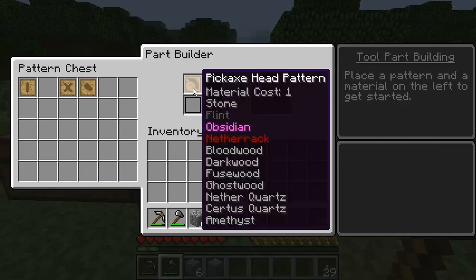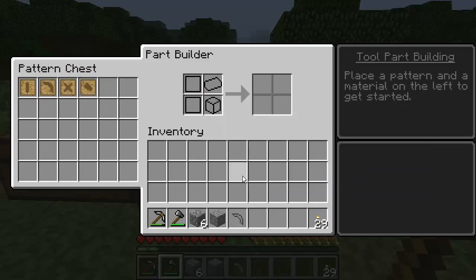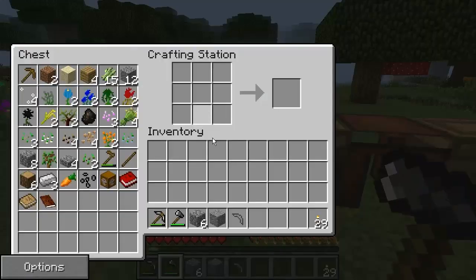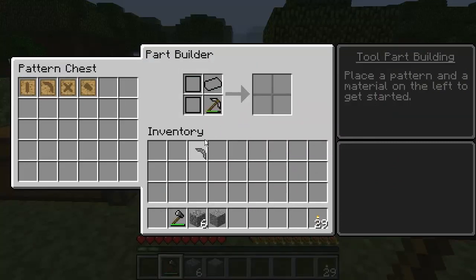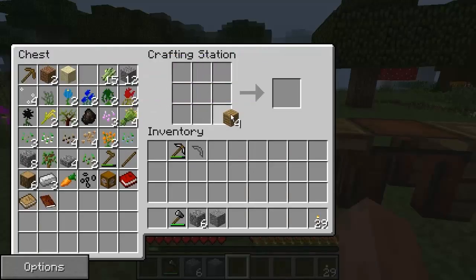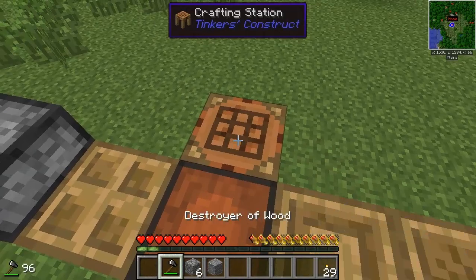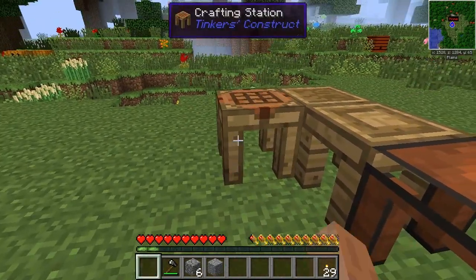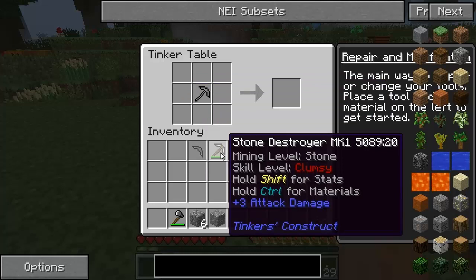I'm going to try that anyway because it says I can make a stone pickaxe. Looking through the materials — obsidian, fusewood, ghostwood, darkwood, nether quartz, certus quartz — all of this stuff I can't actually mine. So how on earth would I mine without one? I tried the crafting station, the part builder, the tool station — none of them seemed to work for combining parts in the way I expected.